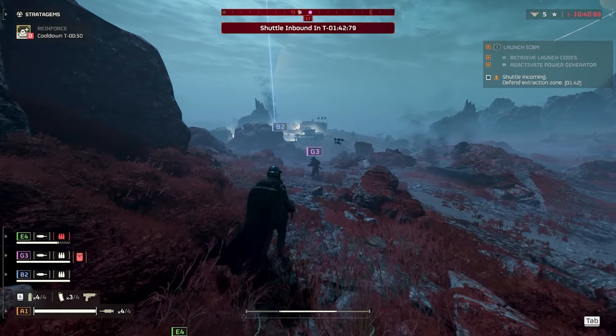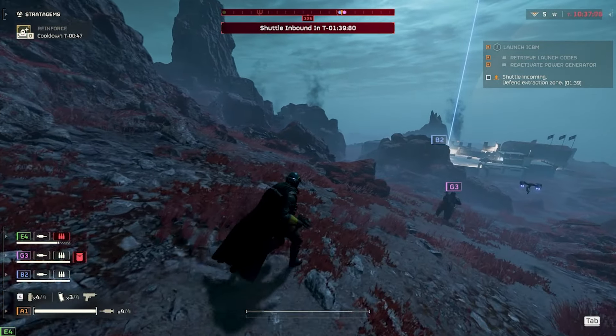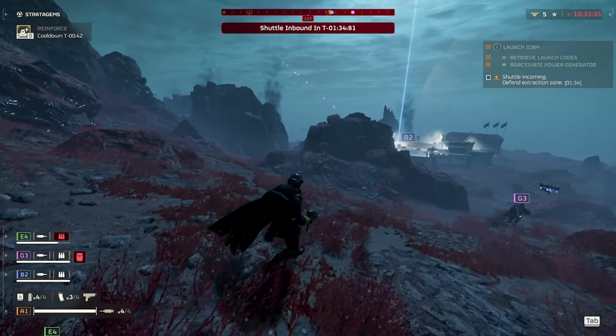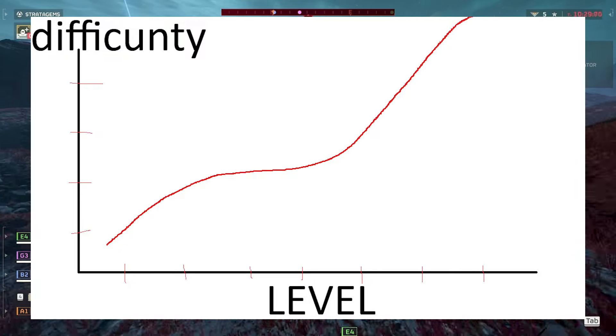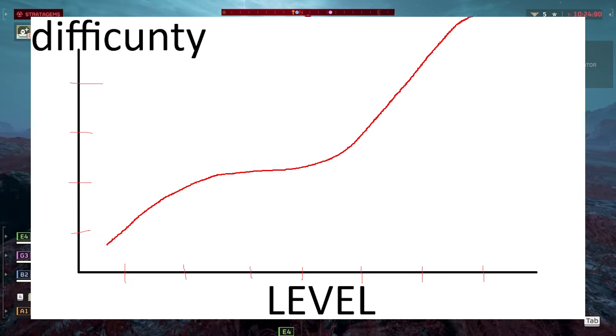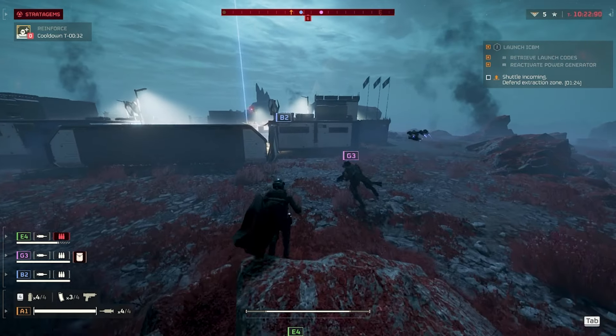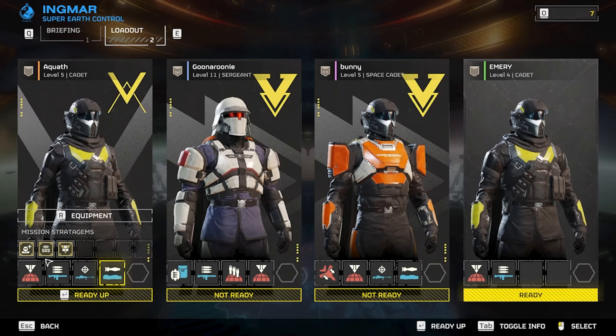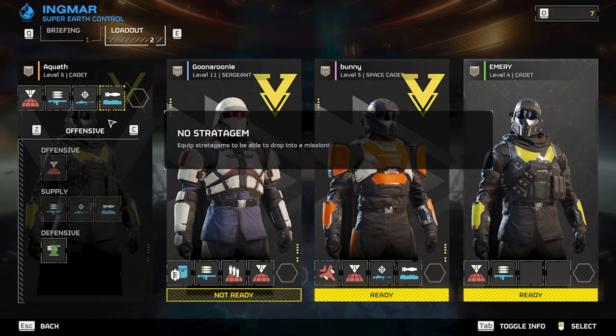Level 6 doesn't unlock any new stratagems, but it does offer a threshold in the form of hard missions. Hard missions are where the game's difficulty curve is really present — it ramps up right around this difficulty and gets absolutely absurd after that. By the time you reach level 6 and hard missions, you'll likely be able to unlock multiple loadouts worth of stratagems, so work with your team to determine which ones are best, and experiment if you're playing solo.